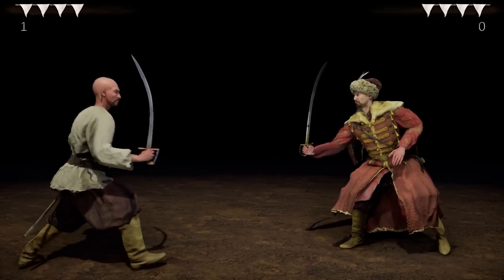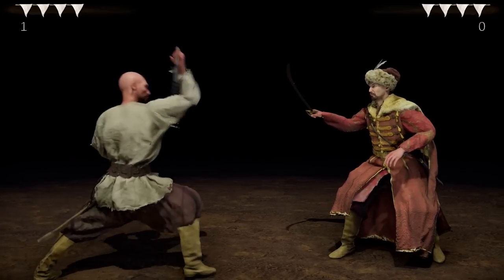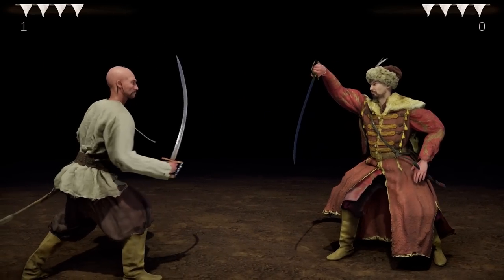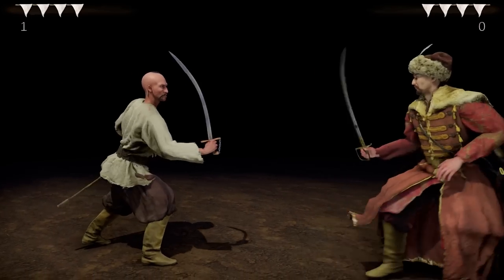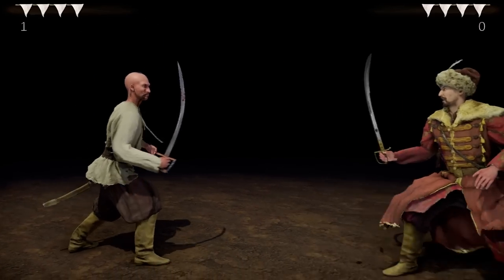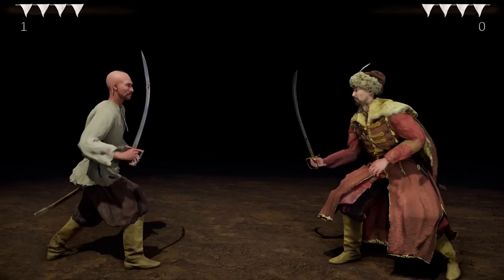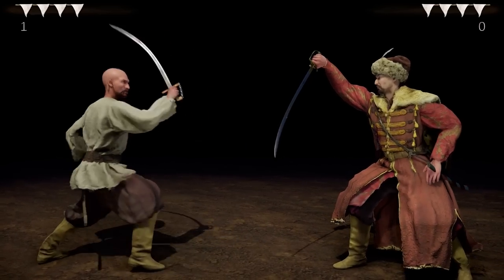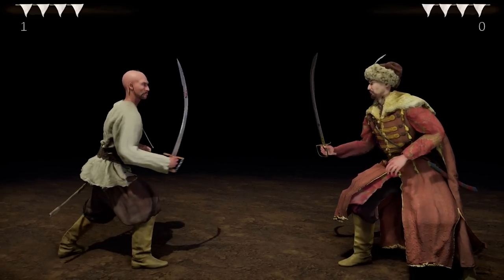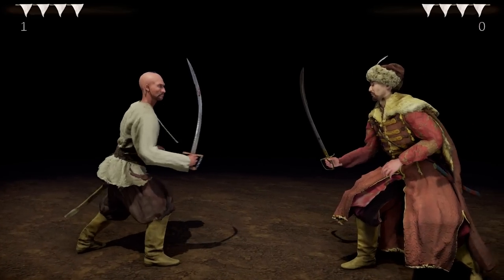So how do we block in Hellish Quart? Characters block automatically. If you don't attack, they assume an appropriate guard for your attack — this works even when you walk. And the key aspect of Hellish Quart is that even when guarding, you are not immortal.